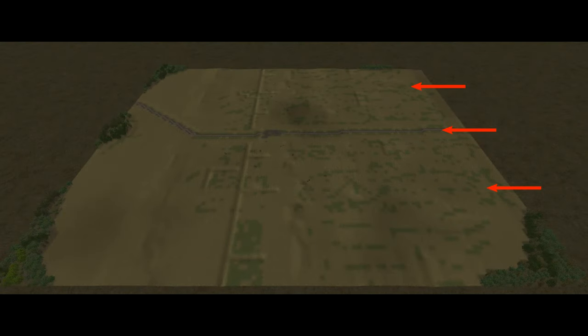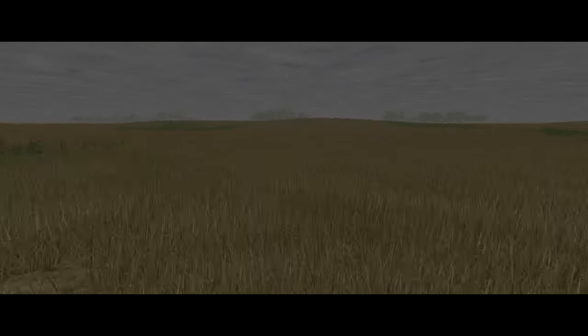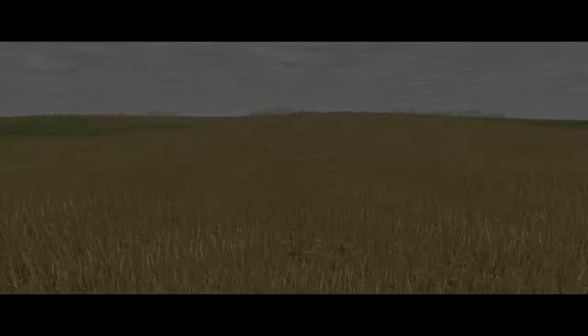The map is roughly 900 metres long and 700 wide, and is almost entirely grassland. There are some woods, most notably along the German map edge and in the southeast corner on the Soviet side, but the vast majority of the map is open terrain. It's not flat though. It might look that way from up high, but when you get down towards ground level, there are plenty of lumps, bumps and gullies that both sides can use for cover.